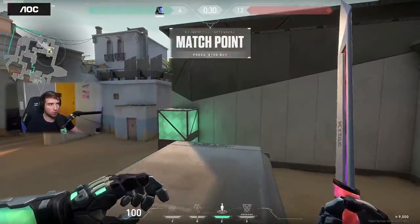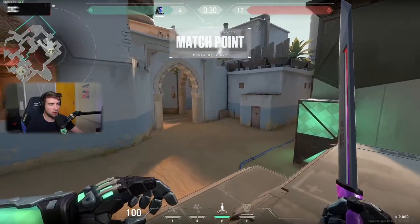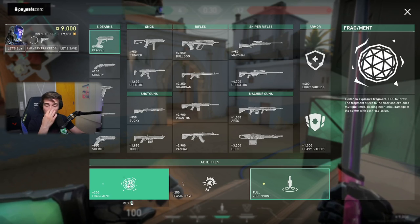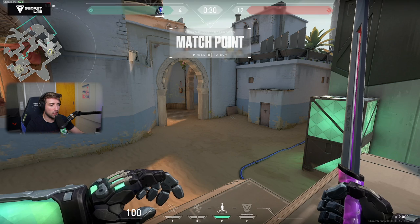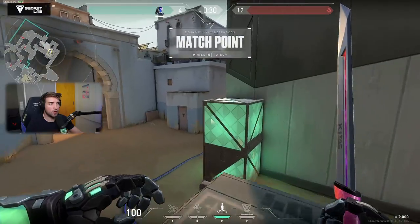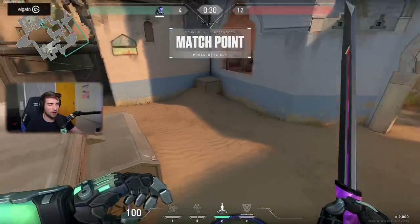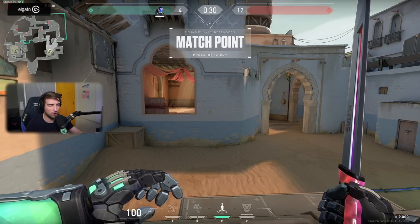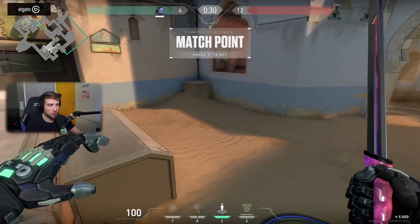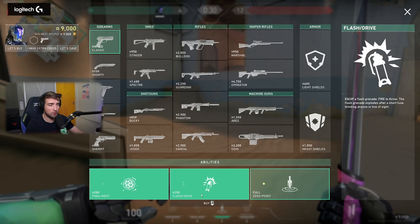Hello everyone, we're going to make a quick tutorial for KO, the new agent in Valorant, as always on Bind. He has Fragment which is basically a frag grenade, two flashes, and the dagger that turns off abilities. His ultimate is like a wind-up — he gets a buff to fire rate and gets resurrected if he dies during it, but he also suppresses other characters' abilities. The prices are 200 for grenades and 250 for each flash.